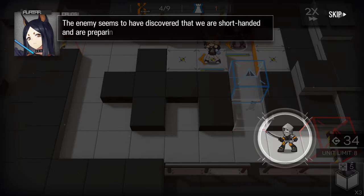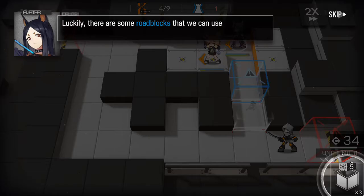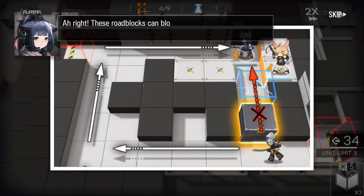The enemy seems to be on the move. Luckily, there are some roadblocks that we can use. They have been placed by your operator. These things are new — we don't know what these things are.